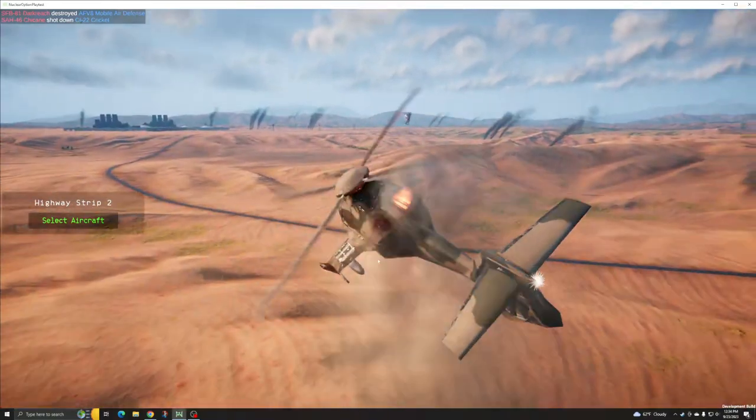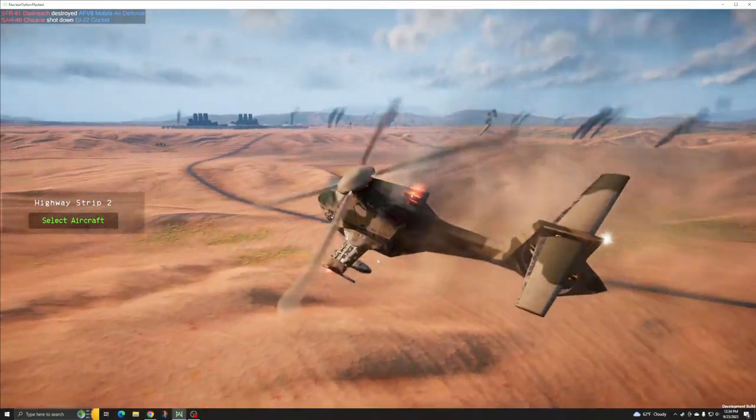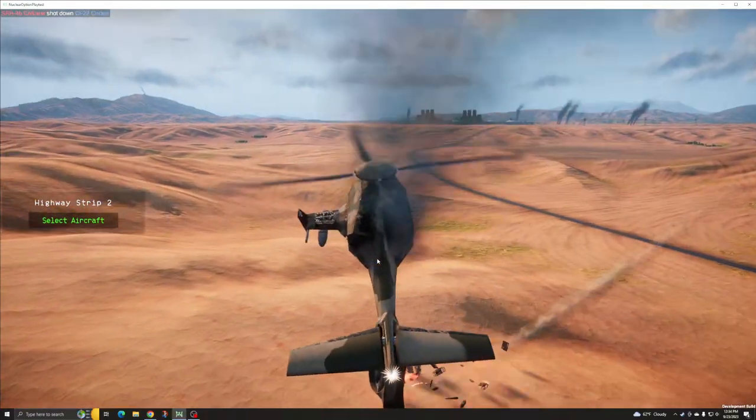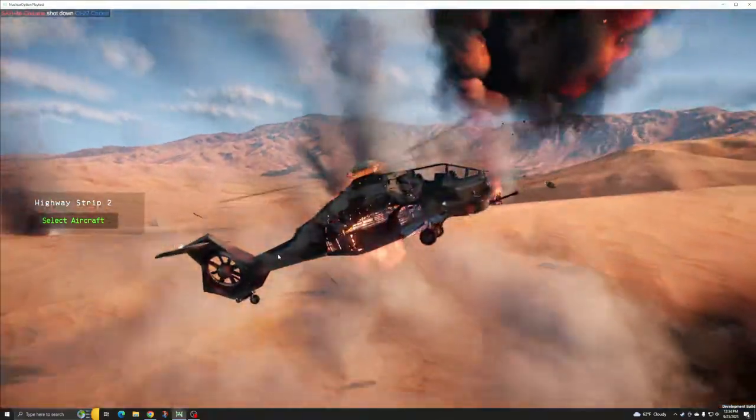The most effective way to counter the Chicane is with guns or flak, making it more vulnerable to ground-based ballistic weapons, but not outright defenseless against them.